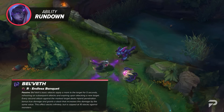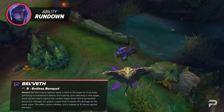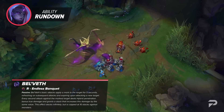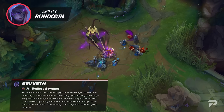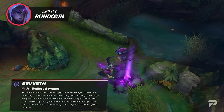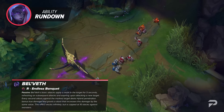Belveth's ultimate is Endless Banquet. Passively, her basic attacks apply a mark to the target for 5 seconds, refreshing on subsequent attacks and expiring upon attacking a new target. Every second attack against a marked target deals bonus true damage and grants a stack that increases this damage by the same value, stacking infinitely. Additionally, whenever Belveth scores a takedown against a champion or epic monster while alive, a Void Coral is spawned from their corpse for 15 seconds. Baron, Gnasher, and Rift Herald summon an enhanced Void Coral.